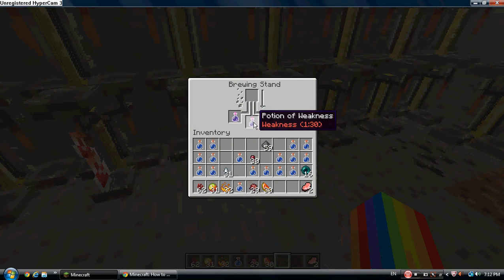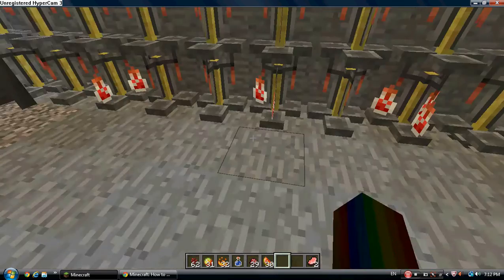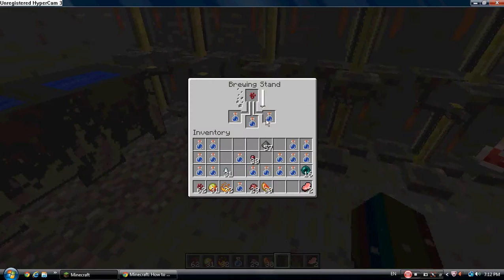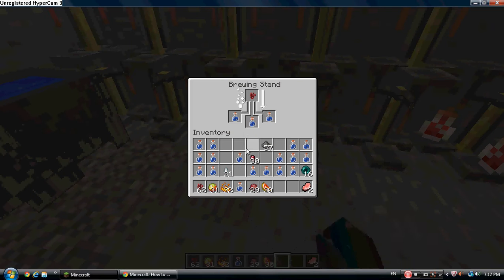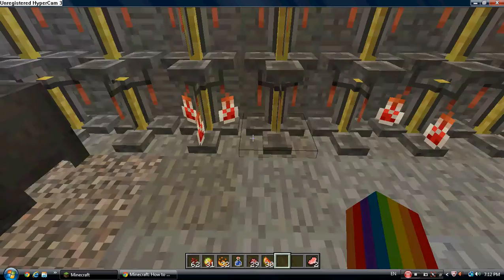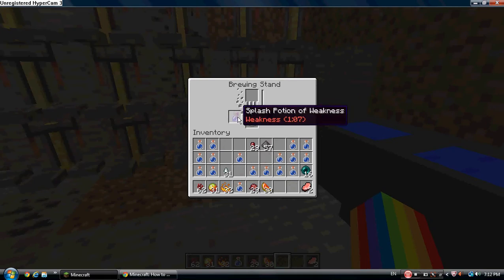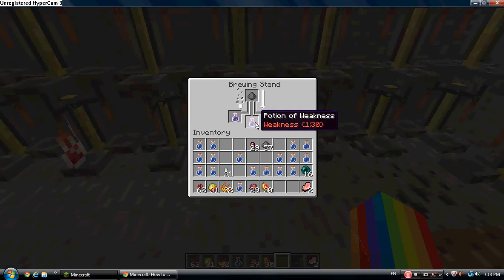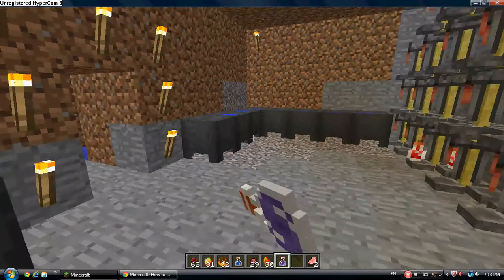If you want to throw somebody a weakness potion, get some gunpowder and I'll show you after. You should have an awkward potion — it does nothing but crap. See, you can now throw them. But like this you can't, because gunpowder just ran out — you'd have to drink it.